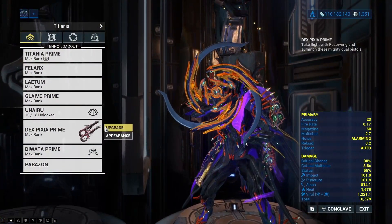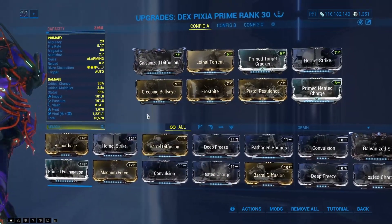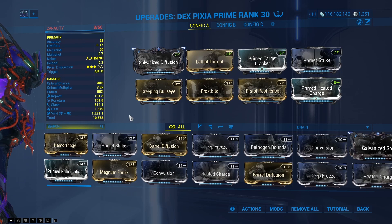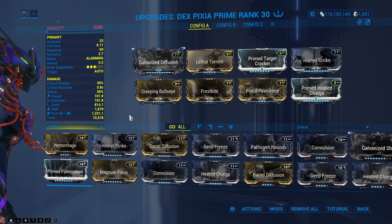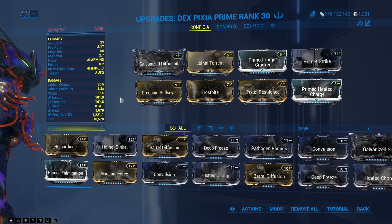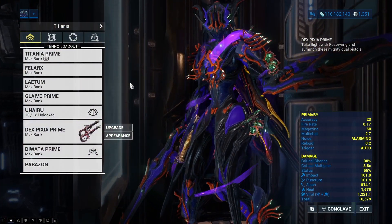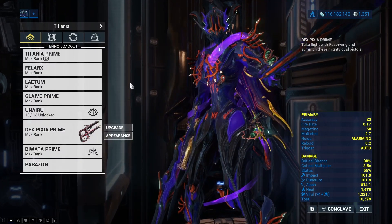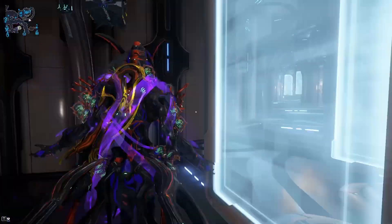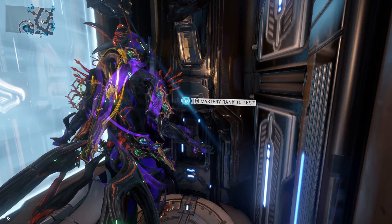If you are using Titania, you will be using her weapons. This is my Dex Pixia build. Mostly doesn't matter — throw a basic Hornet Strike on there and you're going to be fine for this test. It's the standard enemies who die in one hit, so don't worry about it too much. You will probably be able to kill them with just regular unmodded Dex Pixias. If you are not using Titania, then bring something that is accurate and has a reasonable ammo supply. This is not a super hard test, but we do want to avoid falling into the void. We're going to go ahead and do the test now, and you're going to see what I'm talking about.